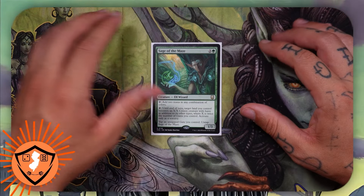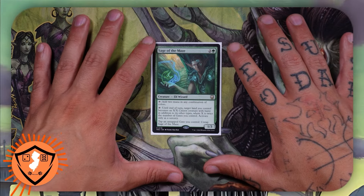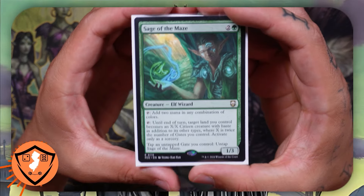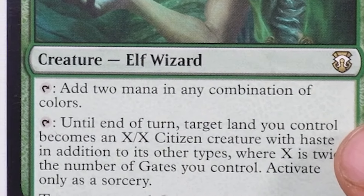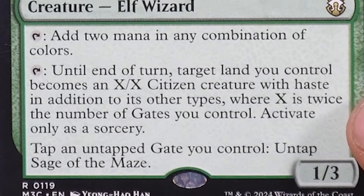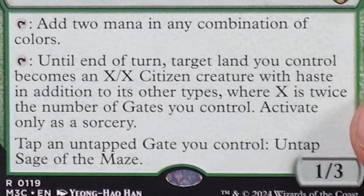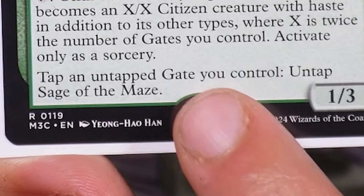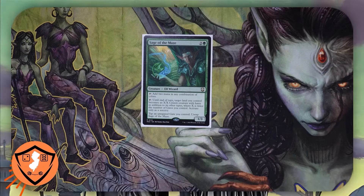There has never been a pre-con that can generate as much mana as this pre-con can. Inside your deck you're gonna find a copy of Sage of the Maze. Sage of the Maze reads: tap to add two mana in any combination of colors; tap — until end of turn, target land you control becomes an X/X citizen creature with haste in addition to other types, where X is twice the number of gates you control, activate only as a sorcery.